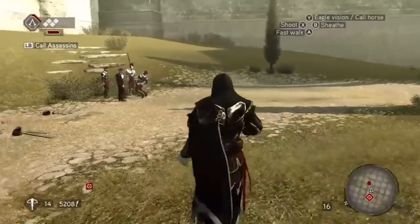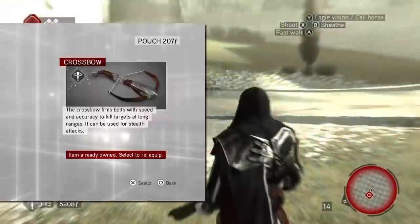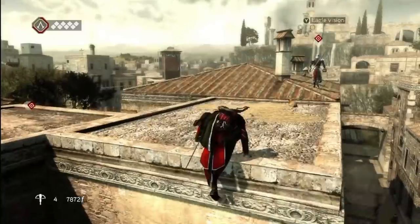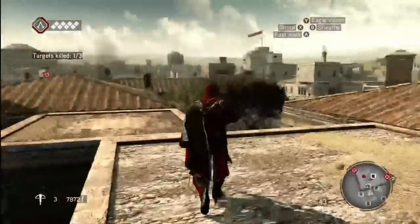One of the best new weapons in Brotherhood is the crossbow, which was basically a gun. More satisfactory than throwing knives, the crossbow lets you take down unsuspecting targets from afar.